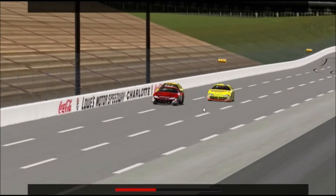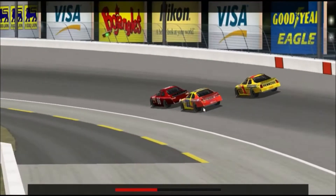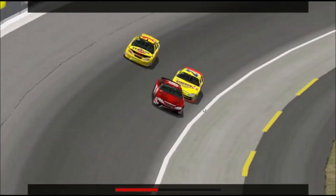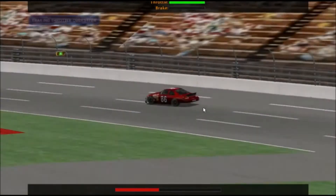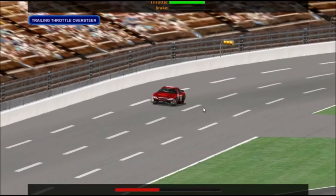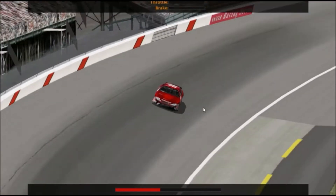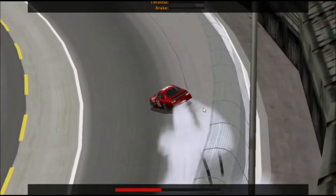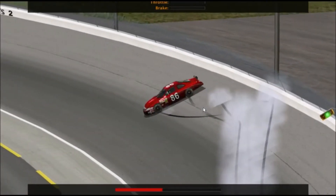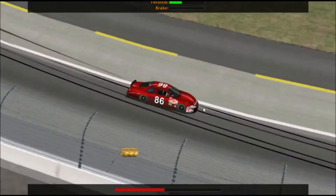Less air on the back of the car translates to less rear downforce, and that will loosen up the car. There's one other way to trigger a loose condition called trailing throttle oversteer. It happens when you quickly lift off the throttle while cornering — the car's weight suddenly shifts forward, the rear end gets light, and the car can easily go into a spin. The best way to avoid trailing throttle oversteer is to be smooth with that throttle and roll out of it rather than abruptly lift.